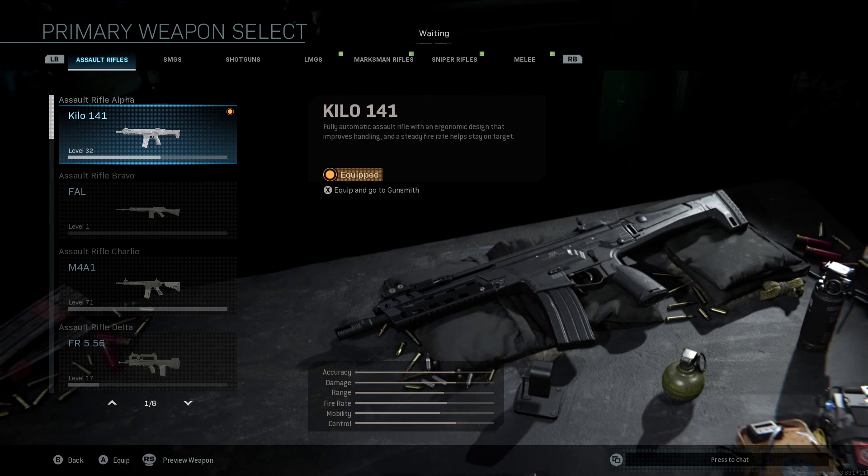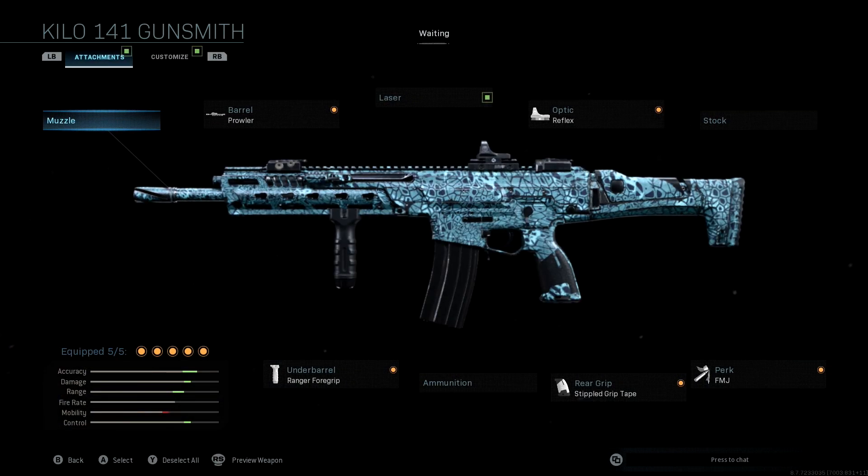Once you get some good attachments on here, this thing is amazing. As you can see in the bottom left corner, after all the attachments are added we've buffed our accuracy significantly, our range very much so, our damage is way up, and our control is way up. The only thing we're sacrificing is a little bit of mobility, which isn't too big of a deal. This isn't one of the assault rifles you play super aggressive with, so losing a little mobility for more accuracy, range, and damage is definitely worth it.